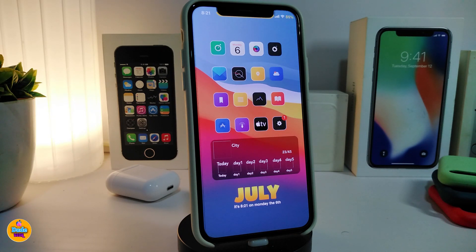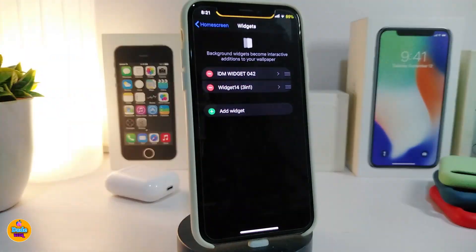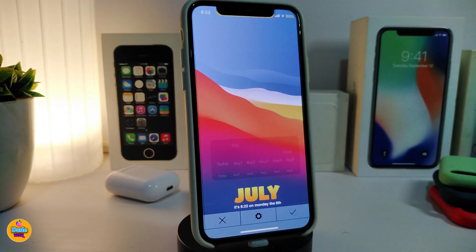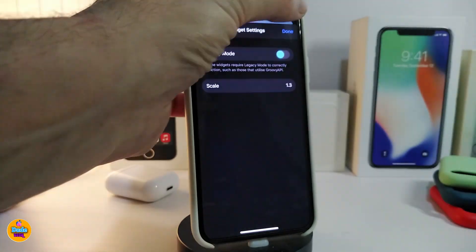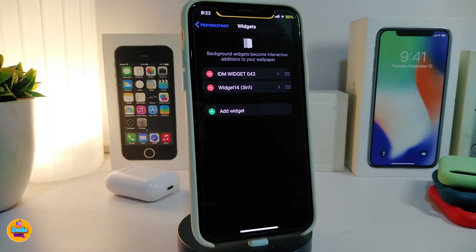Now speaking of widgets, let me show you another one I already downloaded — this is called IDM Widget 042. Once you tap on it, you can see the style: with all those colors it looks really nice and beautiful with the right wallpaper. If you tap on the settings, the only configurable option is the scale. If you make any changes, tap Done to save. This one is called IDM Widget 042, and the name and source will be in the description below.